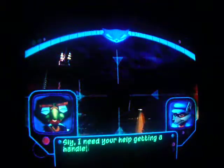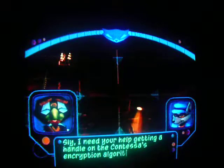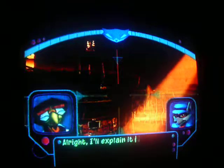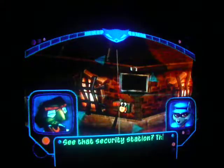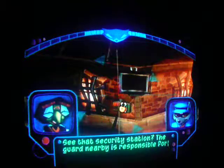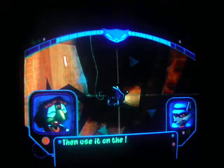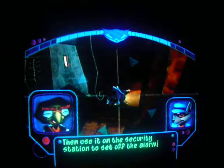Right down here. Sly, I need your help getting a handle on the Contessa's encryption algorithm. Encryption algorithm? I have no idea what you're talking about. All right, I'll explain it to you one piece at a time. See that security station? Yeah. The guard nearby is responsible for its up key. Okay, I'm with you. First, I'll need you to pickpocket his key to the terminal. Yeah, sure, no problem.